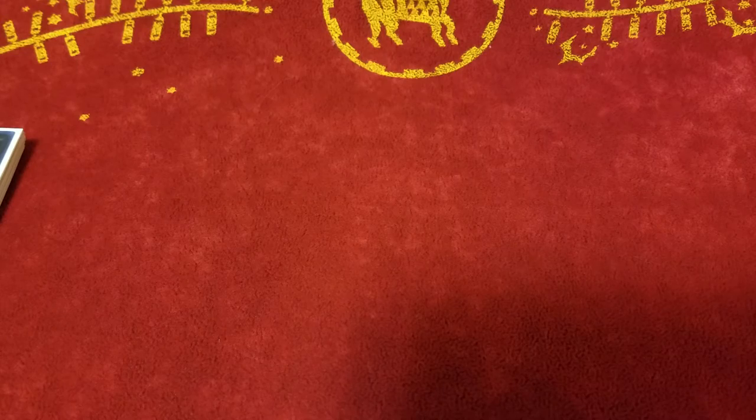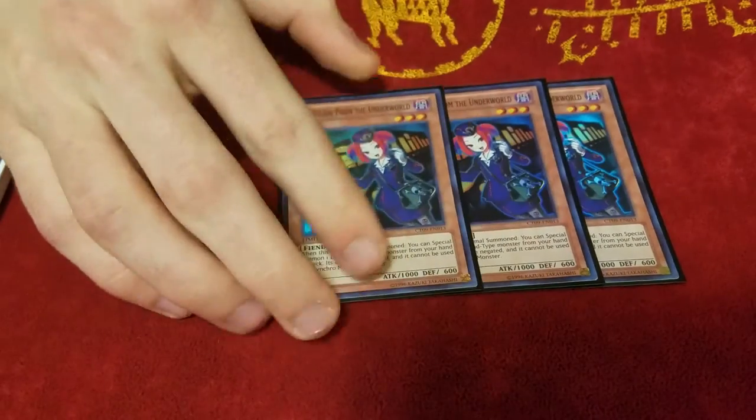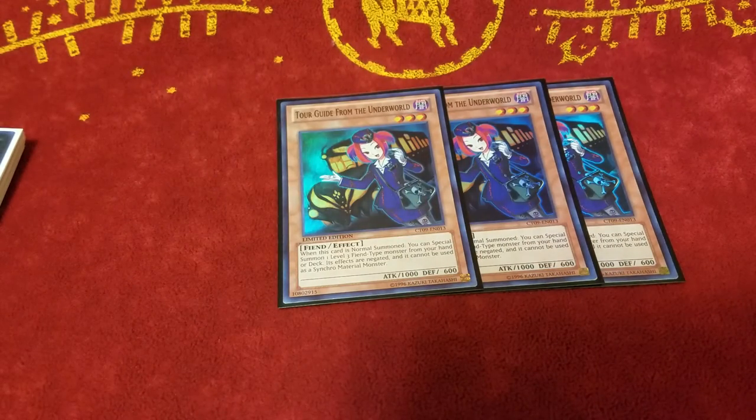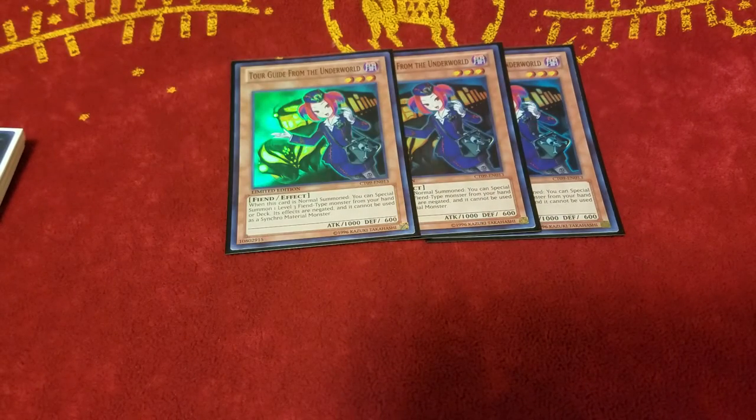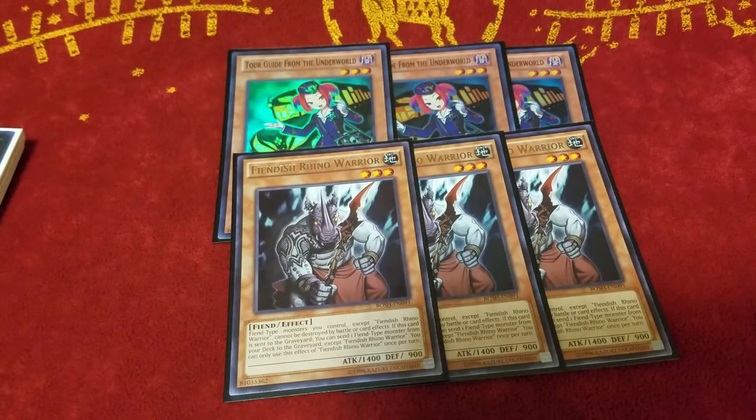Let's get right into the monsters. For the non Burning Abyss monsters, we play of course 3 Tour Guide. This is just a staple in every full power Burning Abyss list. You don't really need the 3, but you play the 3 to see it in your opening hand as much as possible. On the end phase of your turn, you usually want to search this out with Skarm. Because she is a 1 card combo — she's a free Dante, she's just a really great card. And this was the first card they hit when they tried to hit Burning Abyss on the ban list. They limited Tour Guide to 1; it didn't really matter because Skarm can still search her.